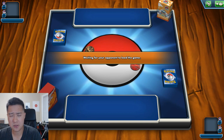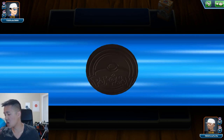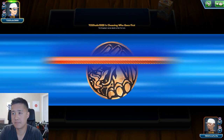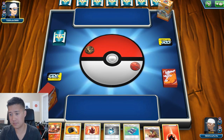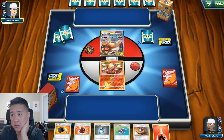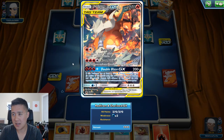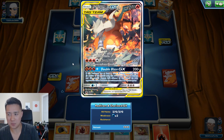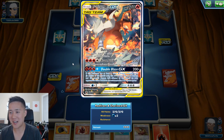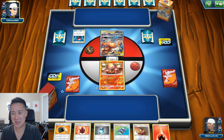Our opponent has a bunch of different types — we saw electric, water, metal. All right so he has a Reshizard as well. Reshizard mirrors I find always kind of interesting, because beyond using a powered-up Double Blaze, the Flare Strike will just power him up, and an Outrage could crack back — an Outrage would almost one-shot you. So I feel like it's all about jockeying for position and trying to set up so that you can Double Blaze GX your opponent before he can do that to you, and then the momentum will carry you for the rest of the match.